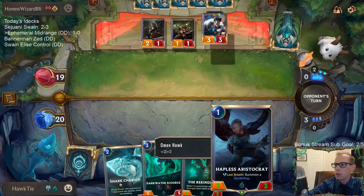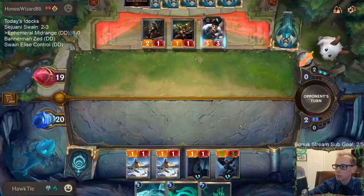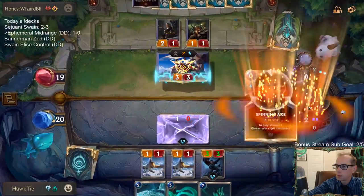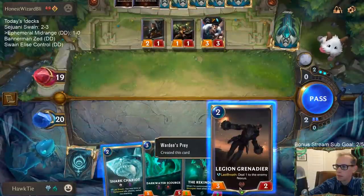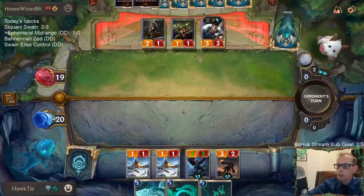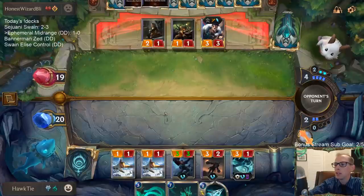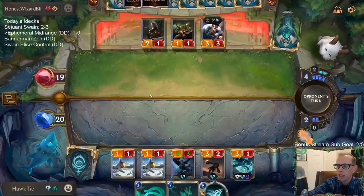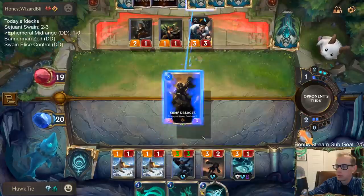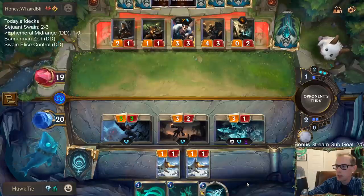We have one more Omen Hawk trigger. I'm at 20 so it's not really where Dark Water Scourge is going to be great. Maybe I don't need a Dark Water Scourge yet because I am at 20 - it's not like I need to play it and attack to try to gain five life, because you can't gain any more life than what we already have.